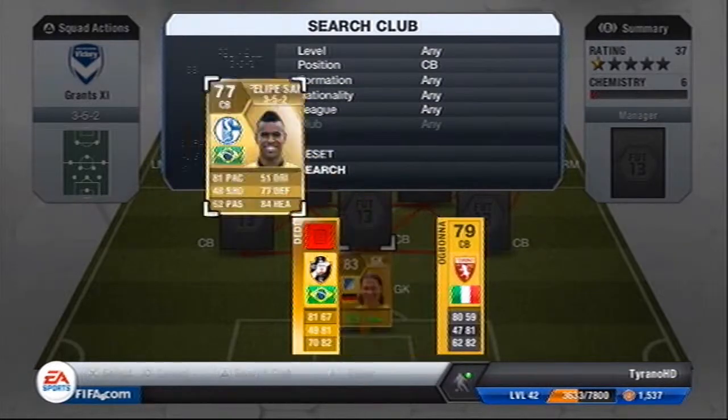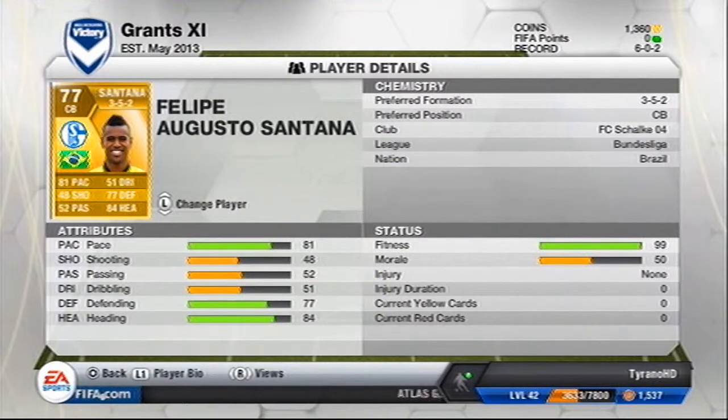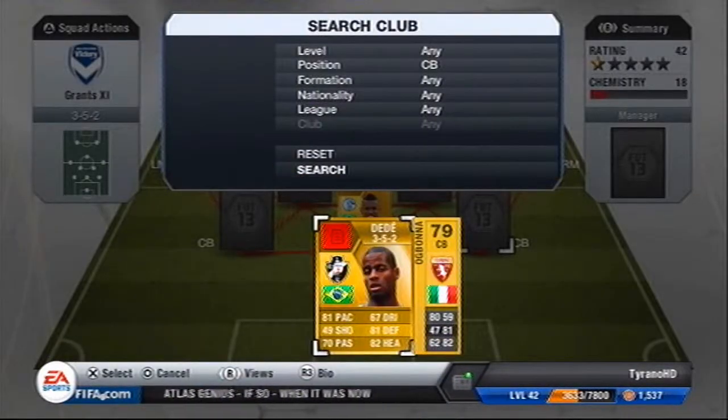Then in our first centre back we have recently transferred Felipe Santana. 81 pace, 77 defending, 84 heading — beast — and he cost me 2.6k which is usually under his bin price of about 3k.